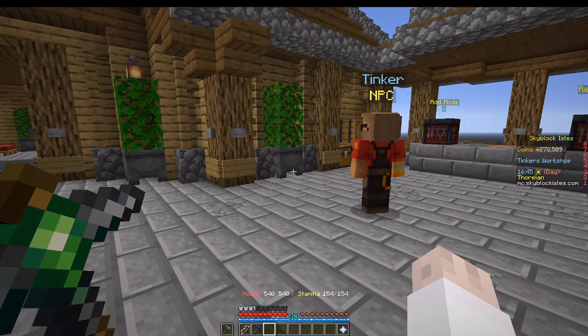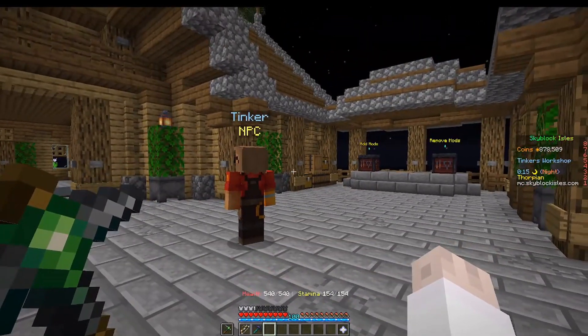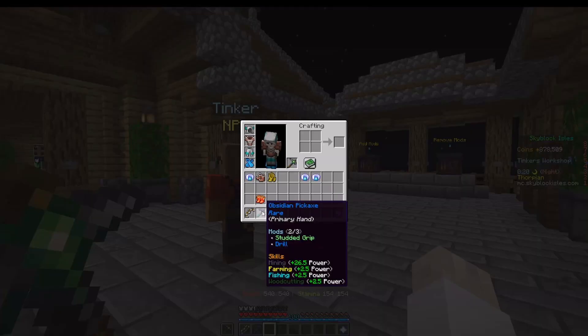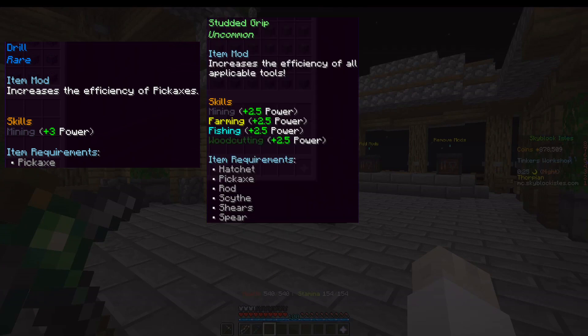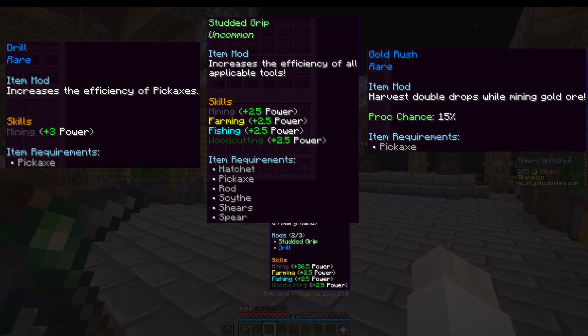That's it for mining tools. The best mods for your pickaxe are going to be drill, studded grip, and gold rush. I wouldn't bother with bejeweled or diamond sieve — there's no point in those mods. Hopefully they'll replace them with something better, increase the rate of gems, or make them more interesting. So drill, gold rush, and studded grip are the way to go for a pickaxe.